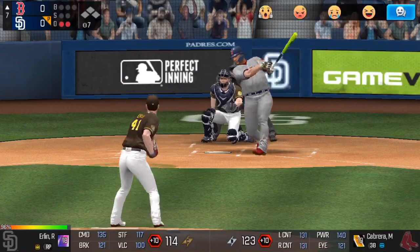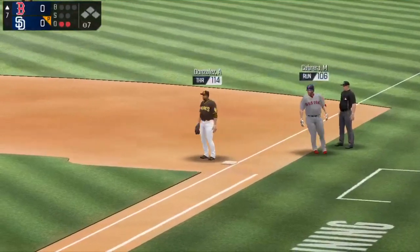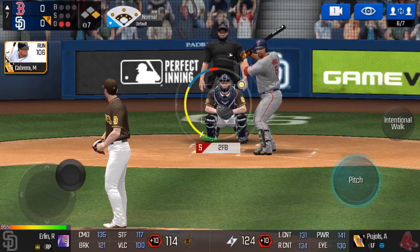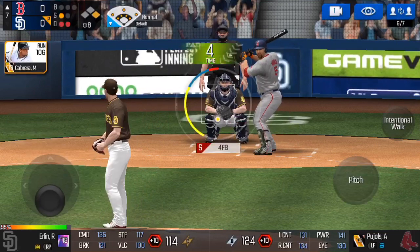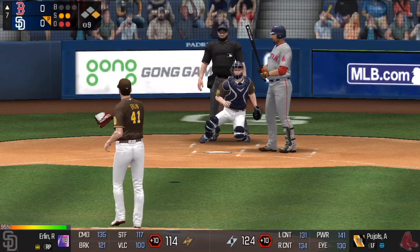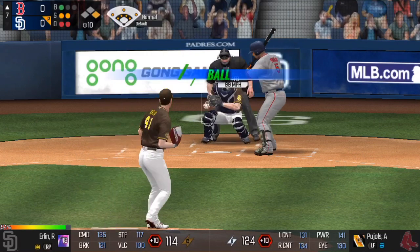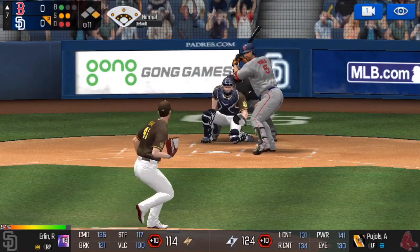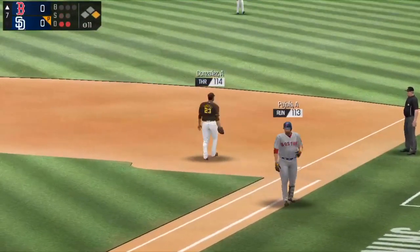Here is Miguel Cabrera and he hits it out to right — that's going to fall in for a base hit. Now we have to deal with a runner on first; 106 speed, not much of a steal threat. I'm not going to try to pick him off — I'm confident in my catcher Nick Hundley who has 130-plus throwing. We quickly work ahead of Albert Pujols — one-two, he grounds it softly to short, Galvis fires across the diamond in time.